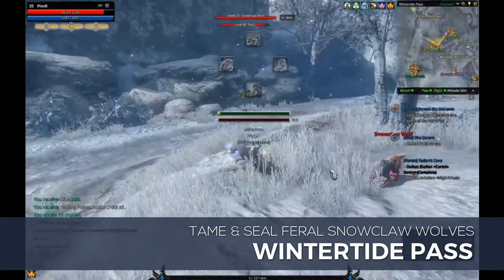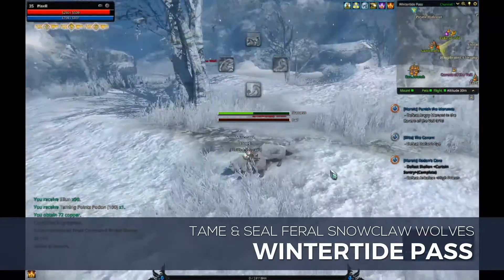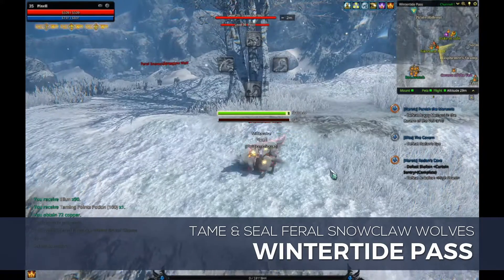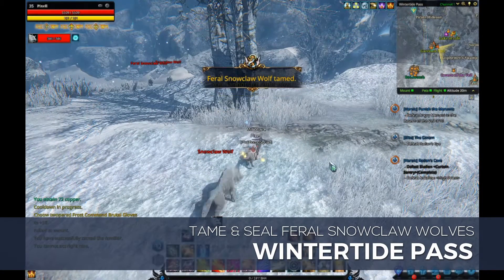The Wintertide Pass connects the road between Garrison Fort and the Lake of Life. You'll find Feral Snowclaw Wolves coupled with Snowclaw Wolves. At level 35, you should be able to just hop on the Feral Wolves and ignore their buddy. You can kill their friends for added measure, but they'll usually de-aggro if you run far enough away from them.